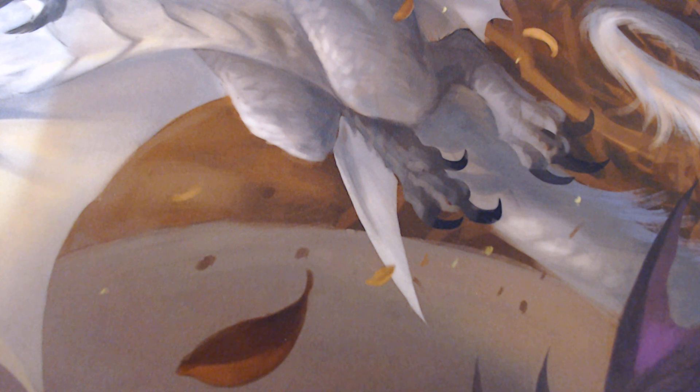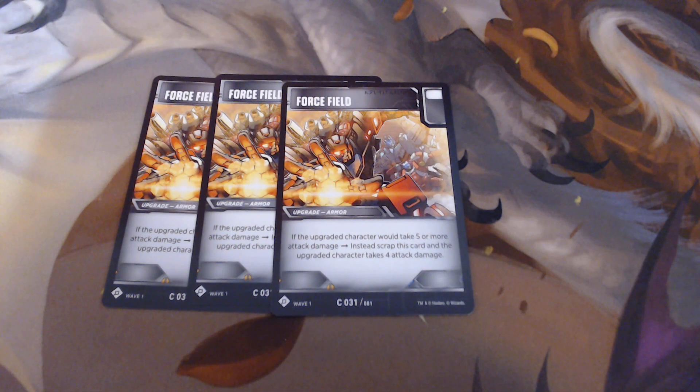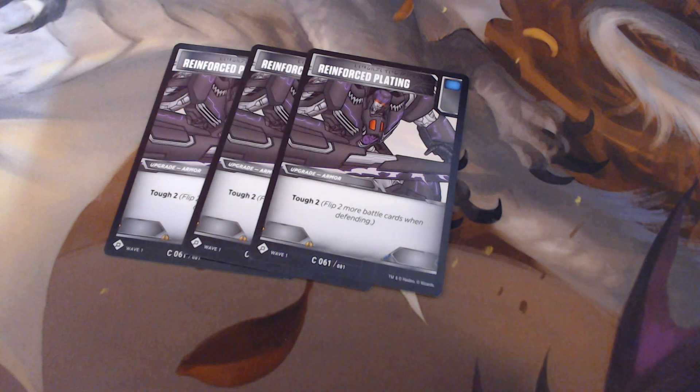I run three Force Fields, which are really good on both Optimus and Cosmos. It prevents them from taking five or more damage in a single attack, reducing that to four — however, you then scrap the Force Field. Next up is Reinforced Plating, another armor card that gives tough two. I like to put Reinforced Plating on Cosmos, because it allows him to flip an additional two cards when defending, which really helps since Cosmos only has one defense.